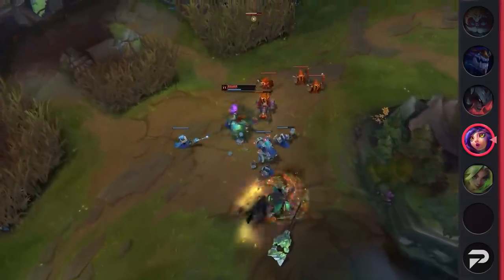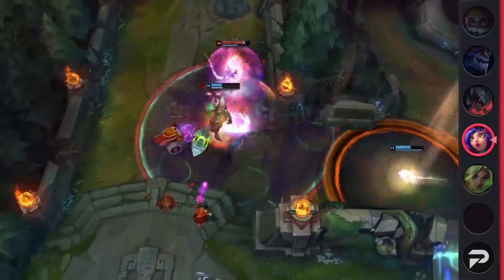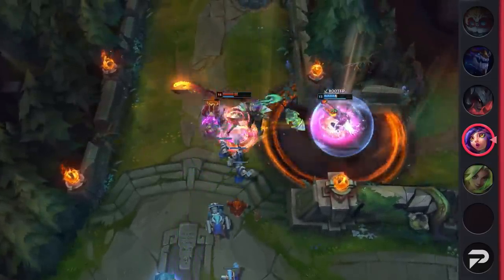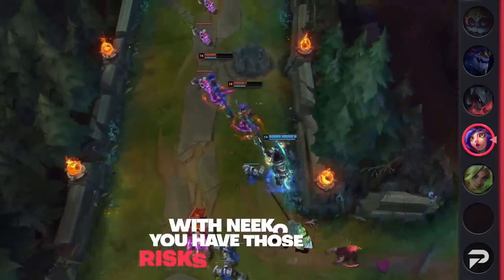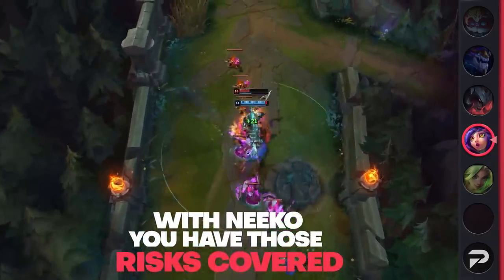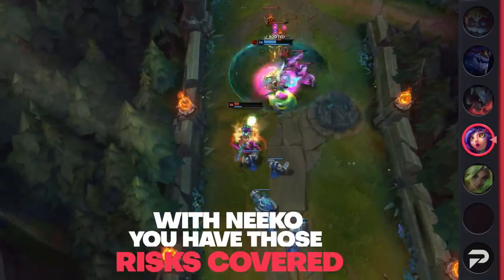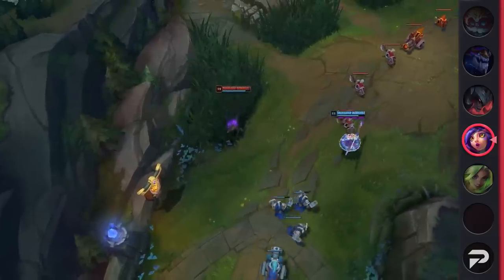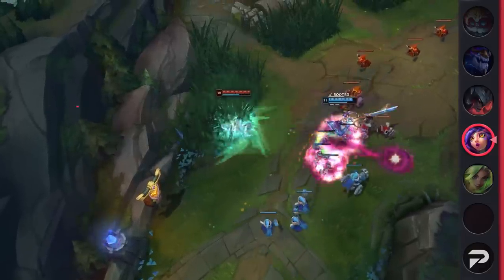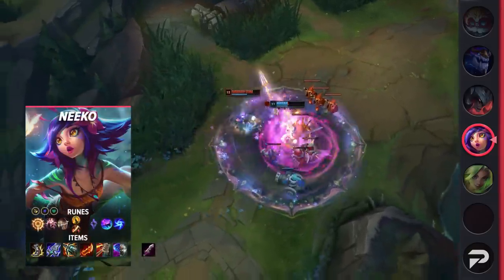There are plenty of ranged champions that are super strong 1v1 laners in the top lane, but a lot of them come with a lot of risk — they're susceptible to ganks, and most of them end up being really easy for other top laners to all-in after level 6. But with Niko, you have all those risks covered. Her W and E make her incredibly safe, able to disengage bad fights and escape from ganks that would otherwise be guaranteed deaths on most other champions. And with this AD build, she'll scale super hard as a side laner, able to easily keep bullying even against OP duelists like Fiora when you have a lead.